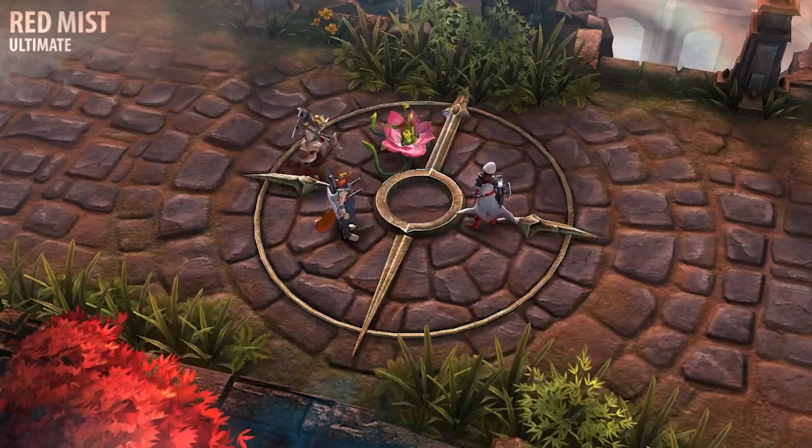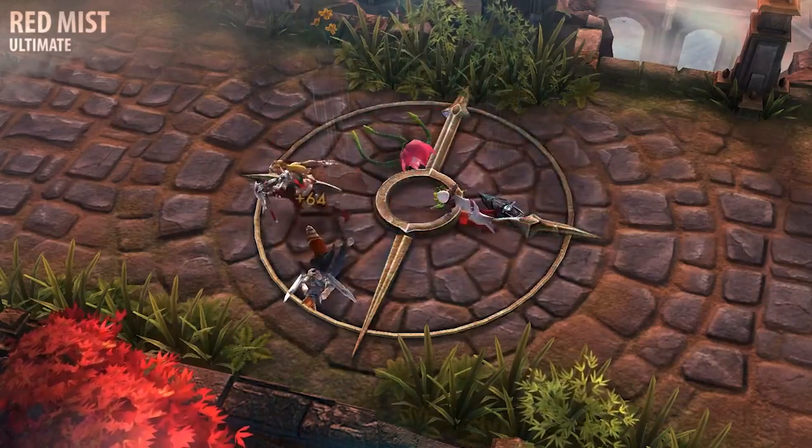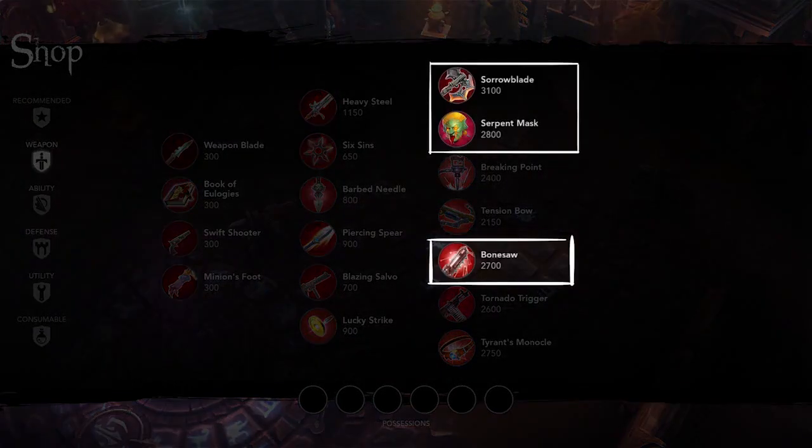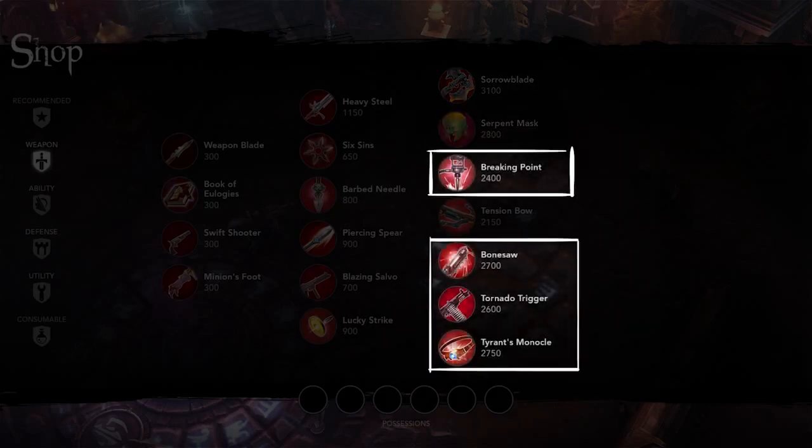Take the final upgrade instead of the overdrive on Foe Splitter when your opponents are staying grouped up during teamfights. Raw weapon power items are great when you want to deal more damage with Red Mist. Serpent Mask is particularly useful as the lifesteal works on the ultimate's damage, allowing her to survive longer during combat. Attack speed and crit heavy items are very good for maximizing burst damage on single targets. When picking these items up, consider taking the overdrive on Foe Splitter instead of the final rank of her ultimate.